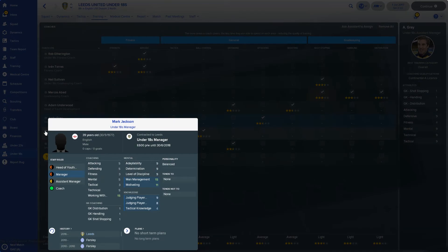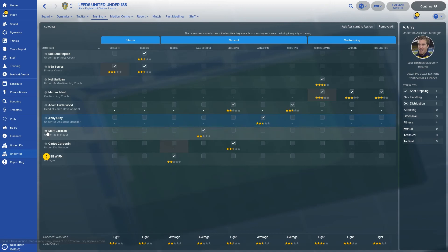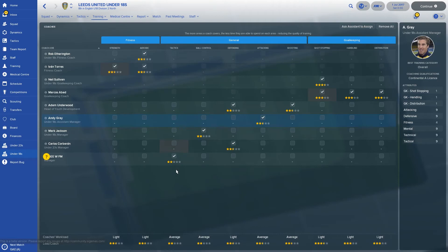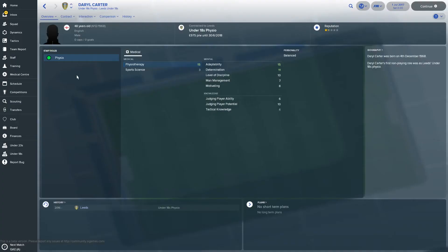Then you've got Mark Jackson, who is probably the worst member of staff at the club — no disrespect, Mark, but the figures don't lie. If you think you are better than this, you should go to the bugs forum or data forum on SI Games and complain. But yeah, you could probably find better. For a lot of these staff it's a case of some good ones, but you can definitely find better for probably less money. Darryl Carter with 15 physiotherapy for the under-18s team — I don't think he's bad, so I don't think you need to replace him.